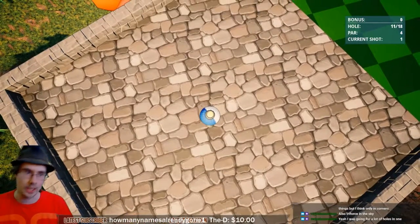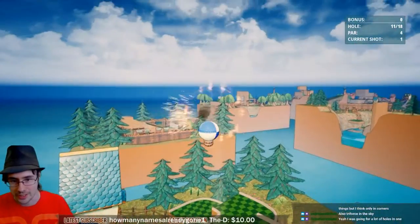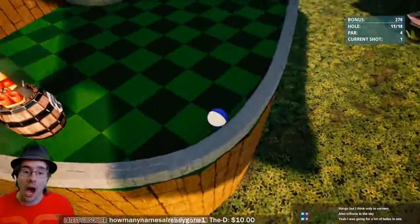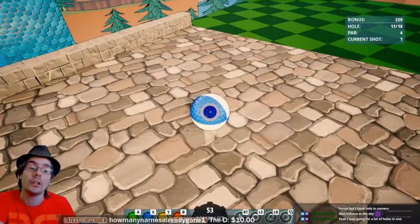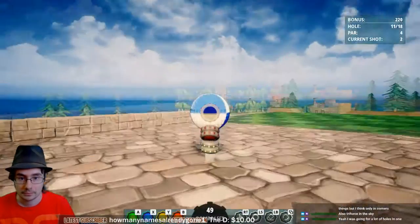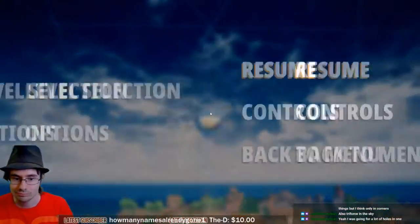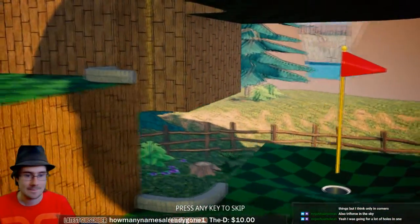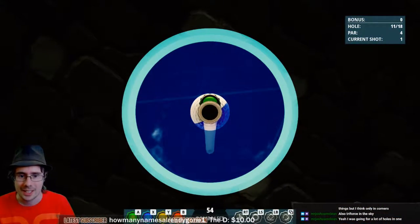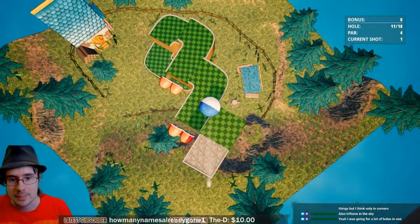One thing that I put in Astral Traveler is the ability to see the scores that your friends have had easily, and I kind of wish I had that right now. What hole is this? Eleven? I'm not gonna finish the fifteen holes. It's okay, but it's not meaty enough, I think.